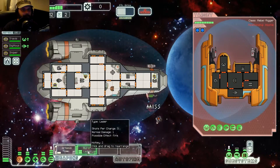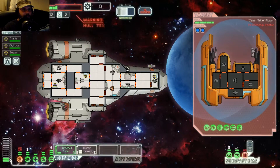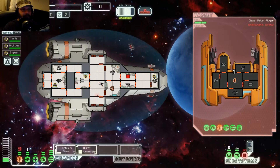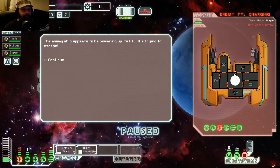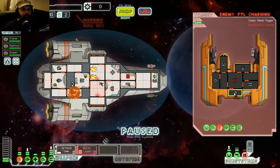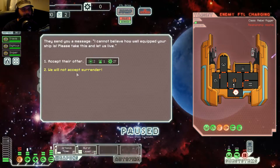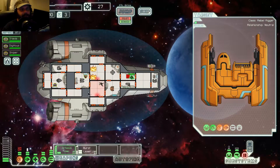Ow! I must have missed their shield with the Artemis. Ow! Come on. We're leaking. Alright. So now you're powering up, huh? Okay. Seriously? I have no door controls. Okay. We'll accept your surrender because I am not doing very well.